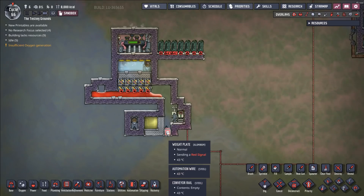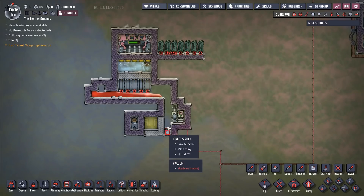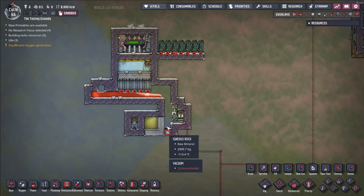Now we have three tons of igneous rock at negative 115 degrees Celsius, roughly. It's still kind of cooling down a little bit because it's in contact with this weight plate, which is warming it up a little bit. But we have just created, from lava, one ton of negative 115 degree igneous rock.